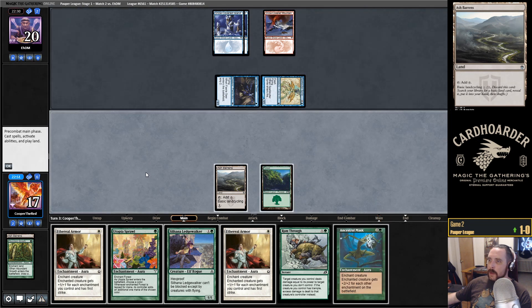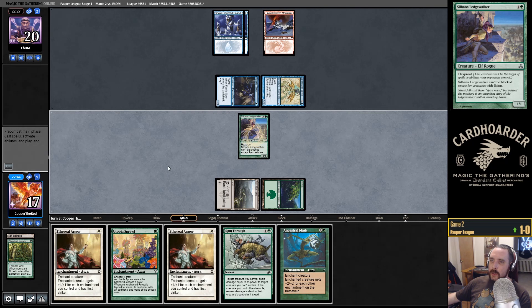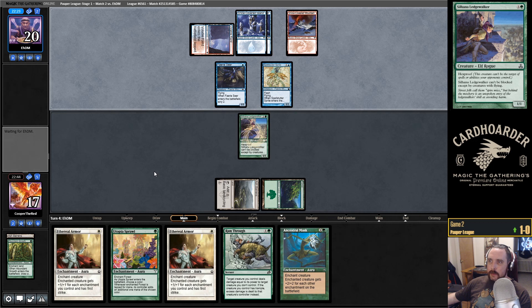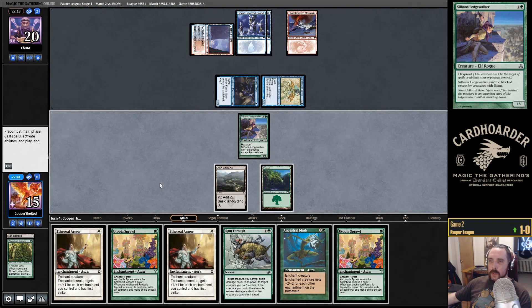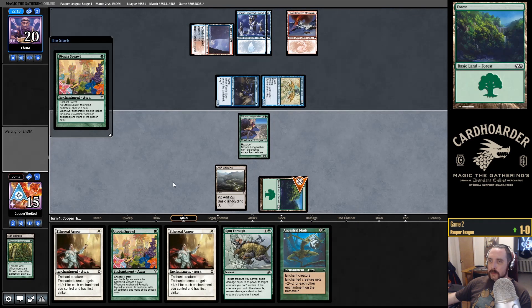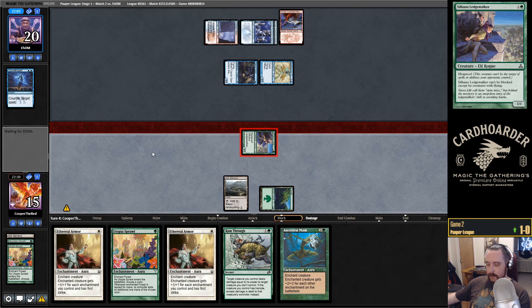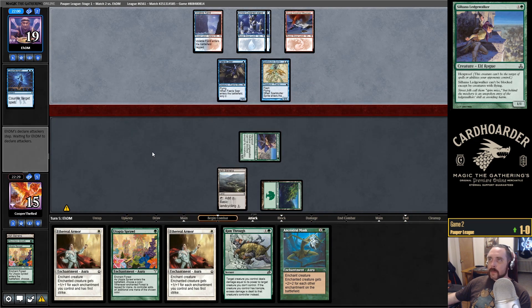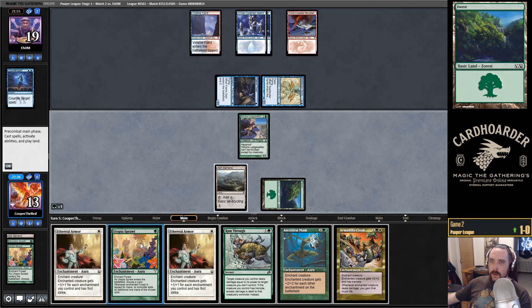Okay, no Ninja. I think I might try and resolve a Ledgewalker this turn. They have another Spellstutter Sprite — I'm pretty screwed. Okay, it resolves — very nice, so we have a chance, especially if we can draw a Forest here. That's not a Forest. Do they draw a Counterspell? They go for the full-on Counterspell. We're not blocking with it, so might as well attack. Two cards in hand and we are kind of screwed on lands. Which side is going to break first? Let's try and resolve a Utopia Sprawl again. I'll name white.